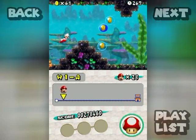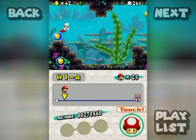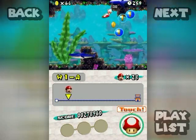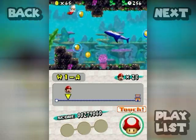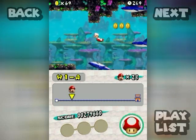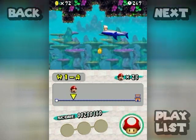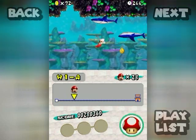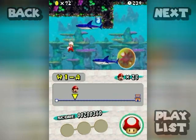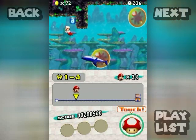I went too far and triggered the auto-scroll section — whenever you're in an auto-scroll area you cannot go backwards. I kind of missed out on that fire flower because of that, but it's not going to destroy my run or anything. These shark enemies I'm killing here are known as Sushi — I think they're the same shark-like things that appeared in Super Mario 64.